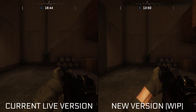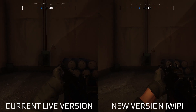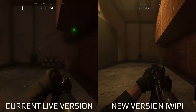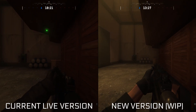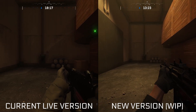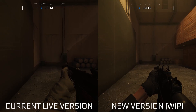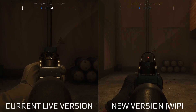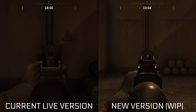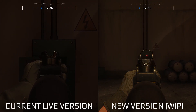Movement speed control. In the current live version of the game, you can switch between walk and slow walk by holding the alt key. This is useful when slicing a room, since you want to be careful and avoid exposing yourself too much and too quickly to the enemy should there be one hiding in a corner you haven't checked yet. When you need to rush towards a new location, like new cover, you can press and hold shift to activate your sprint.